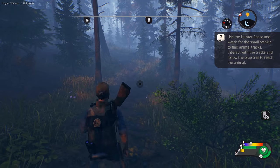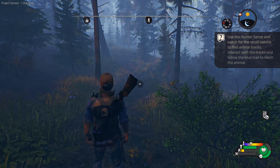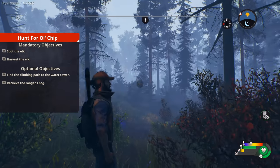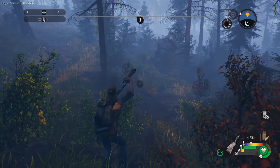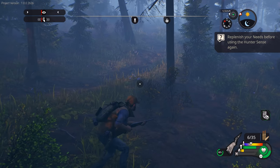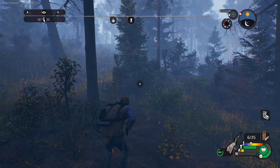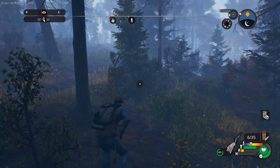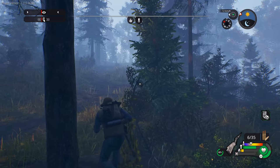Use the hunter sense and watch for the small twinkle to find animal tracks. V is your hunter sense — you're able to see just little indicators that show animals have been through here. We've got elk in this area. Let's get low and start moving slowly through the brush. The rest of the mission is: spot the elk and then harvest it. That vocalization came from straight ahead towards northeast.